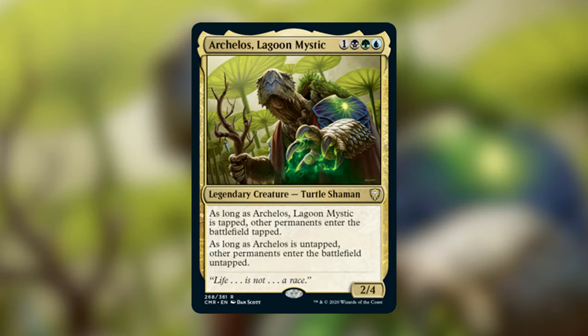Before I go into this deck and the way I have built it, I just want to put a disclaimer. This is an expensive deck — this is not a cheap budget build. This is definitely a deck that you will have to spend a lot of money on if you don't have the cards already. That being said, it is also a very powerful deck. Arkelos Lagoon Mystic has some really cool synergies involving his text, allowing us to put our permanents onto the battlefield untapped like an Amulet of Vigor, and also having him cause permanents to come into play tapped when he is tapped. So we have some flexibility here in what we want to do.